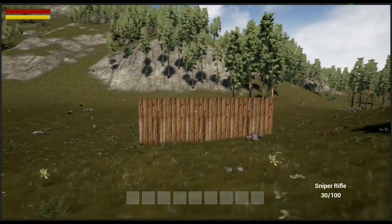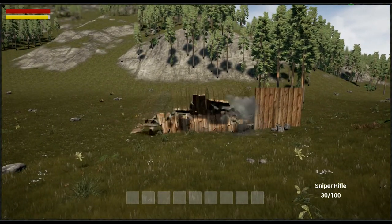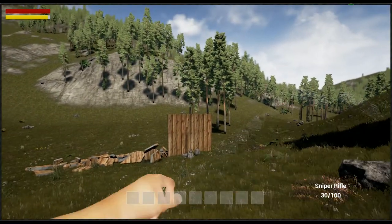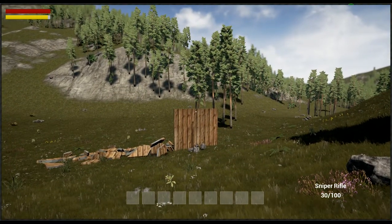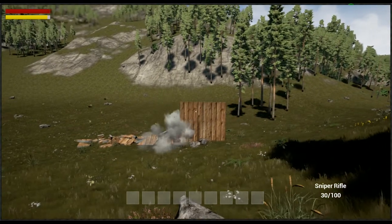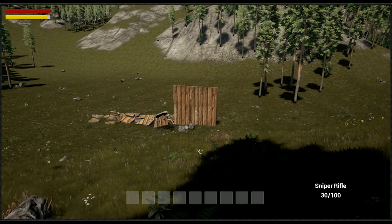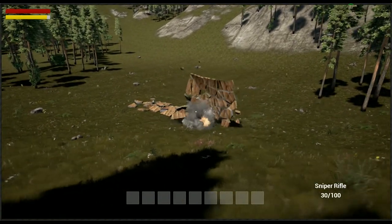Now we have our frag grenade. It is activated with the middle mouse button, regardless of what you have equipped. We have increased the damage on the grenade for demonstration purposes.